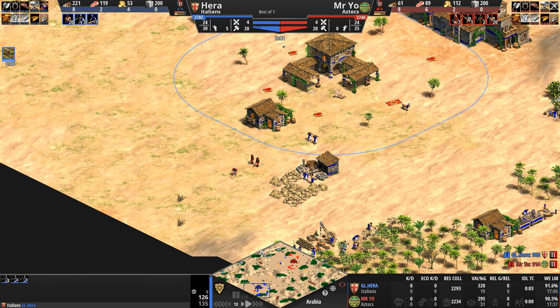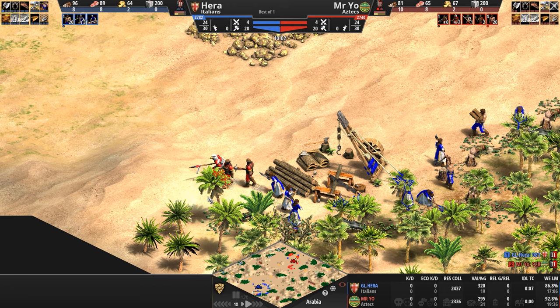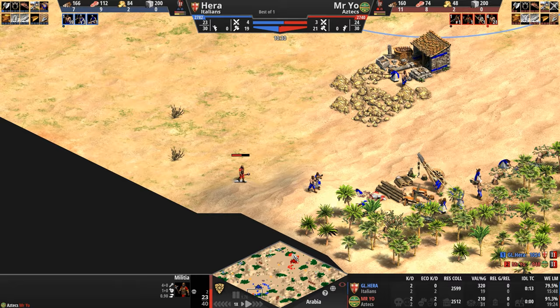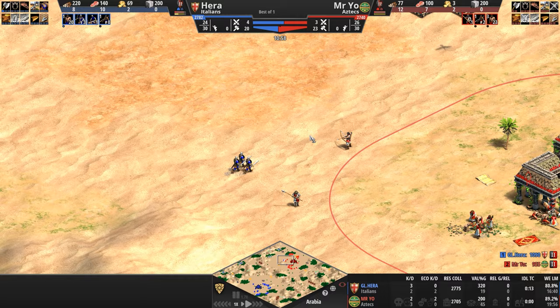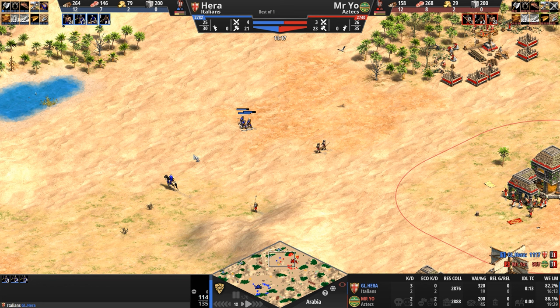Two militias and a scout versus three men-at-arms and a scout — let's see who draws first blood. A dark age scuffle ensues at the back of the Italian base. The villagers kill the militia, but one of the villagers pays the price — two villagers for two military, not the greatest trade for Hera. Hera is now pushing in, but Mr. Yo, unlike Hera's woodline, has walled himself in. Two kills to two. Hera has yet to kill a civilian unit — he did kill the entire attacking force of Mr. Yo, which means Mr. Yo is back home with no presence out on the map, though Hera is down three villagers at this point.